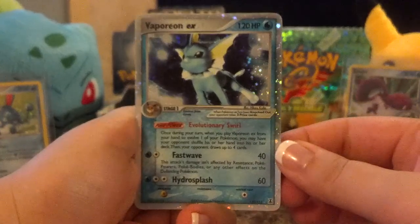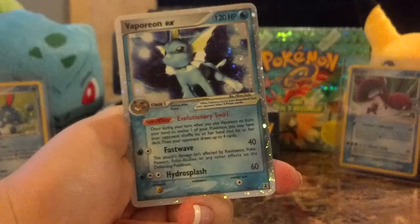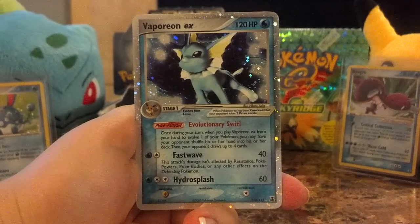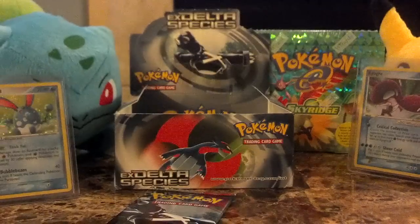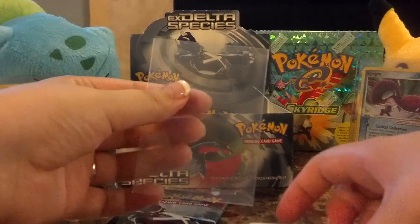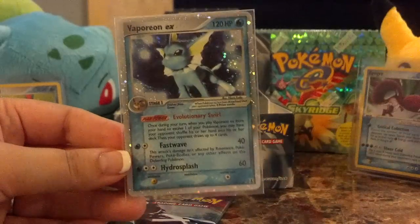And here's our EX — awesome, it's a Vaporeon EX! Beautiful looking card, absolutely gorgeous. I need to get a sleeve for it because I was not prepared for that. Here I am saying it could happen today and I'm not even ready for it. Such a shame sometimes. And one of my Ultra Pro Clear Sleeves that I always use for my collection cards, which is great because then I can see both sides of the card. And here is that gorgeous Vaporeon EX — I'm very happy with it.